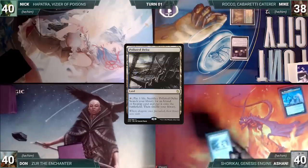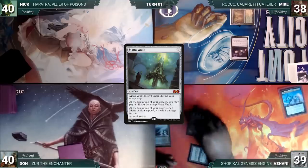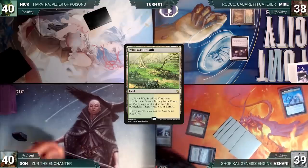Ashani draws a card for turn and plays a Polluted Delta. He cracks it, pays a life, and fetches up a Tundra onto the battlefield. He casts a Mana Vault and ends his turn.